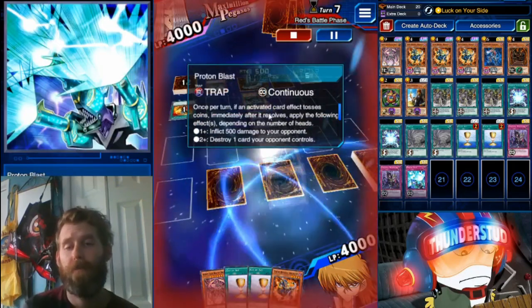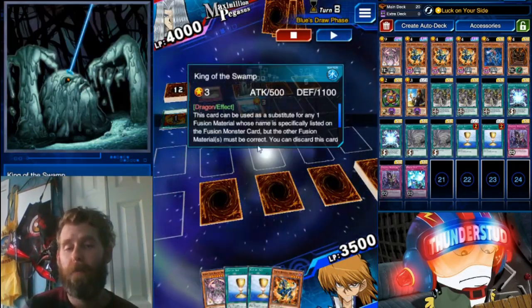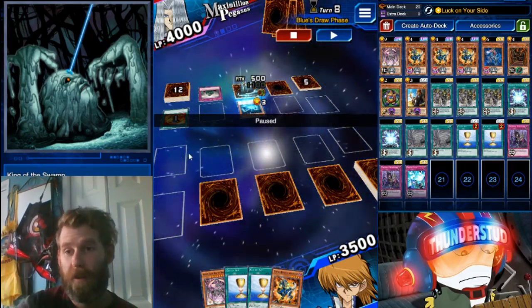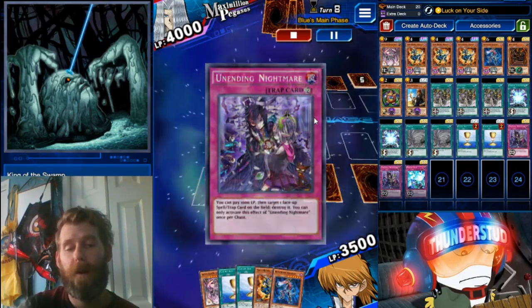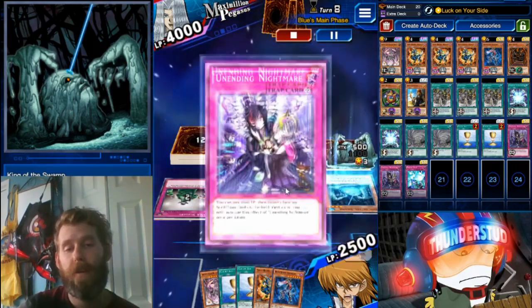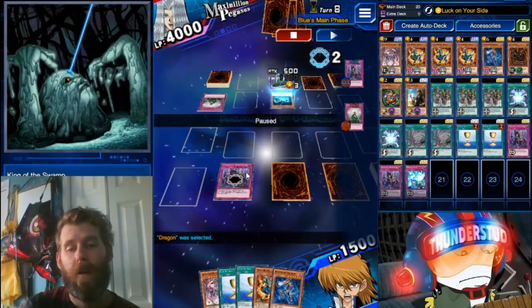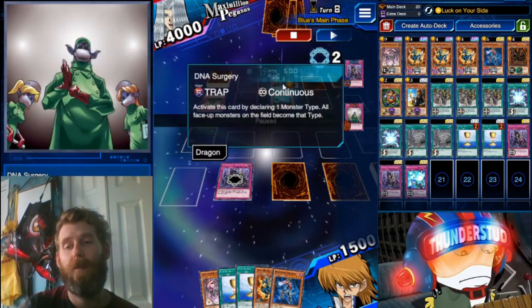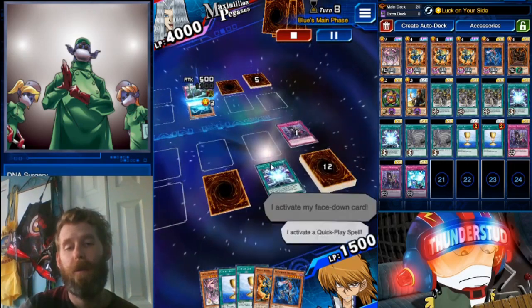He's summoning King of the Swamp in attack mode. I was really scared — I thought for sure he was going to attack with King of the Swamp and then bring out a Dark Paladin. But we're okay. I use Unending Nightmare to bring those life points down and kill that DNA Surgery. I thought I was done but he chains his own DNA Surgery — would have been nice if I hit that one too, but it doesn't.